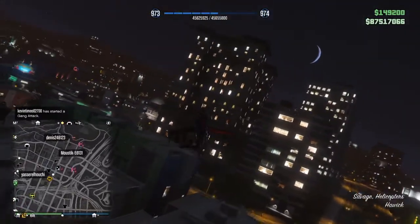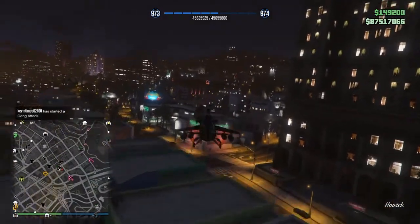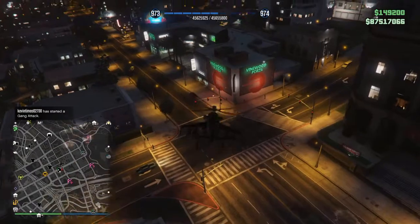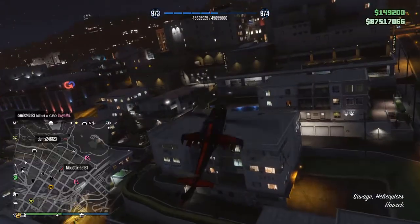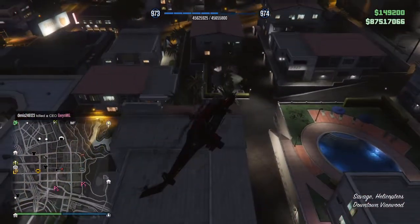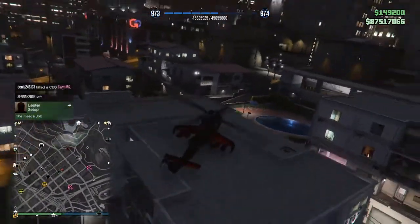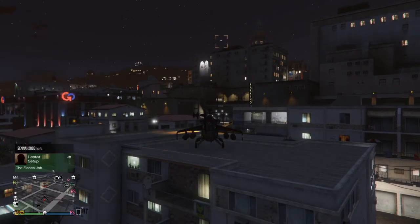In a comment I was jokingly saying that you can just stay on the ground and the Deluxo gets close, then you lift off and troll people like that. But you can actually make this into a PvP strategy and close the distance between the Deluxo and you so you can hit him with a cannon before he gets a lock on — or before he gets a lock on at all.